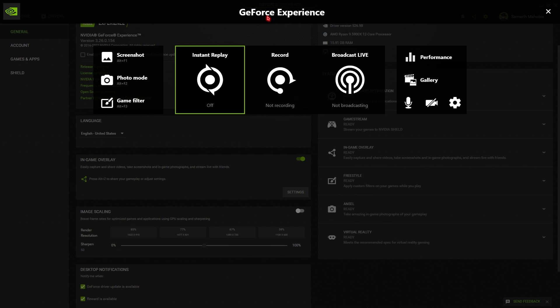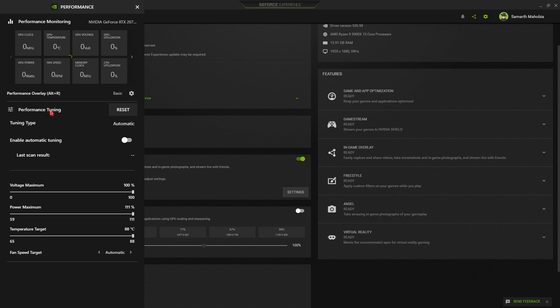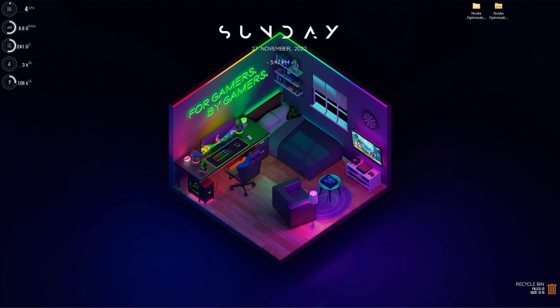In the overlay, go into the Performance section where you'll find the Performance Tuning or Performance Overlay. Set everything to maximum and leave fan speed set to Automatic. This will utilize the maximum potential of your GPU and give you a better gaming experience.